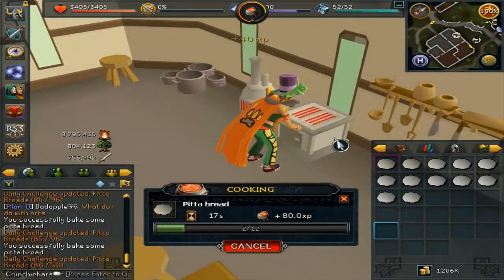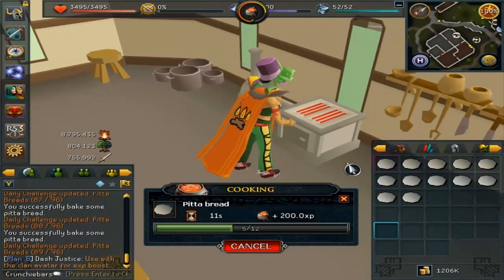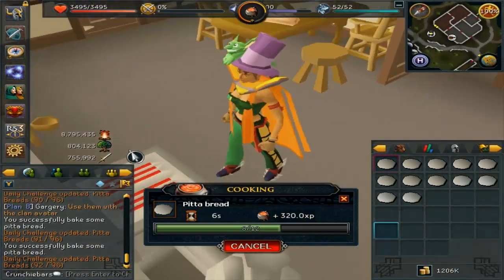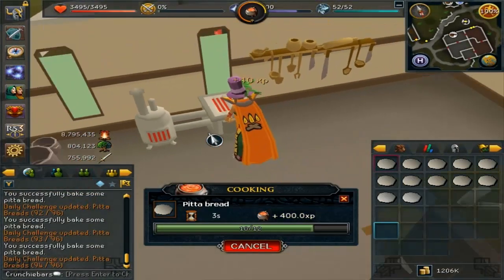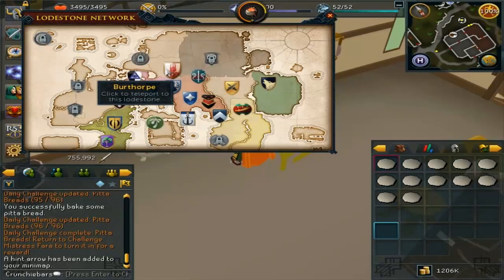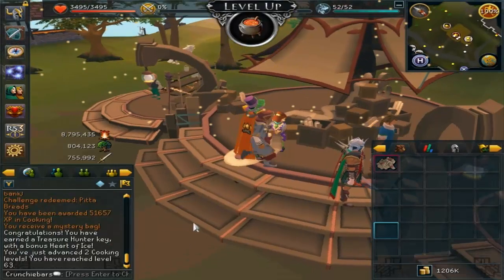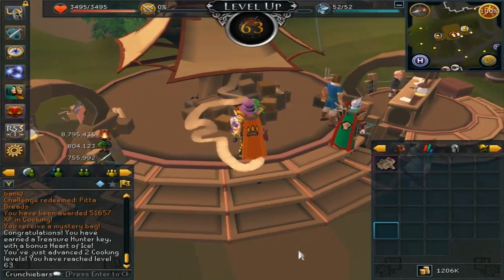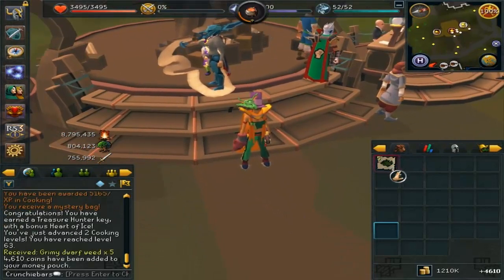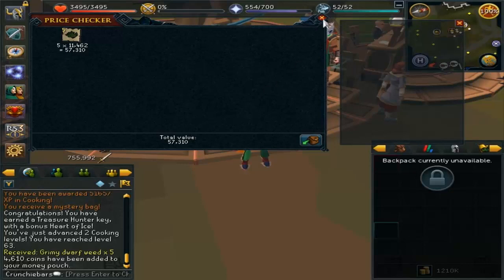The final challenge was to bake 96 pitta breads. I didn't make the dough from scratch since the XP isn't great, so I just bought the dough from the Grand Exchange. It actually took quite a while because the orders weren't coming through at the price I listed, so I had to wait to avoid losing money. I purely did it for the rewards - when I handed it in I got a treasure hunter key, 51.6k cooking XP which gave me two levels, 4.6k coins, and five grimy dwarf weeds worth just over 57k.